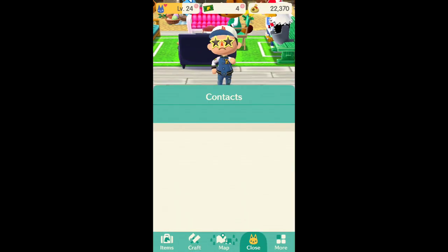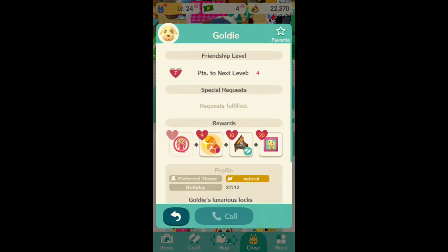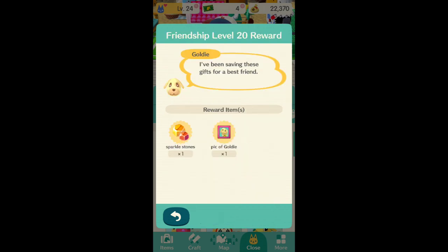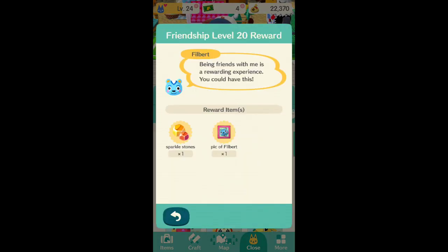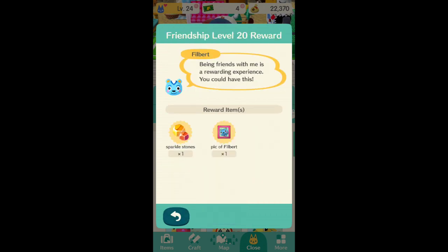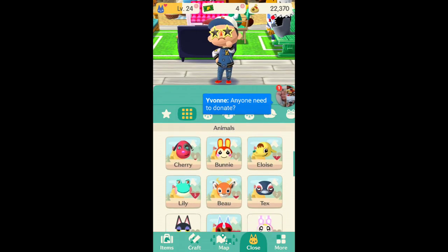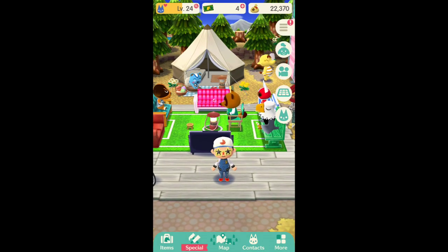Whenever you level up animals, they give you certain items. Once you get them to level 20, you get a picture of them. You can actually check what exactly you get from leveling them up. Every time you level someone up to level 20, you get a painting of them. You just do that by fulfilling all the requests you can.